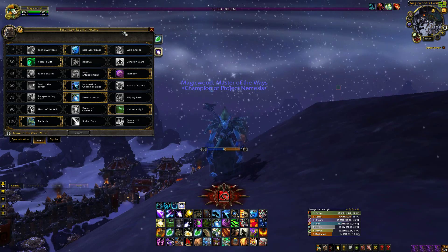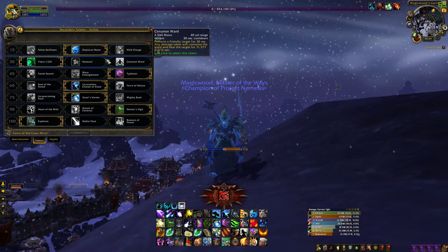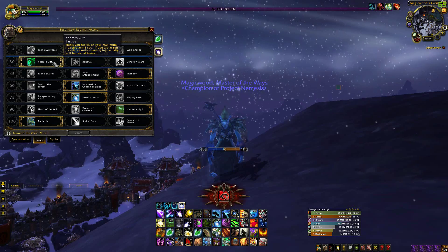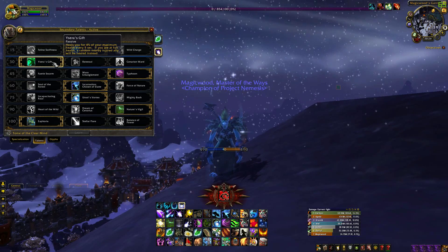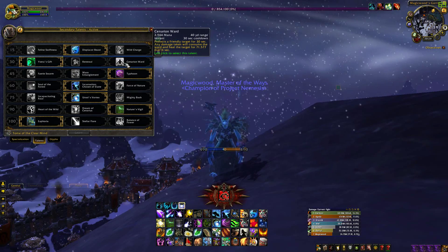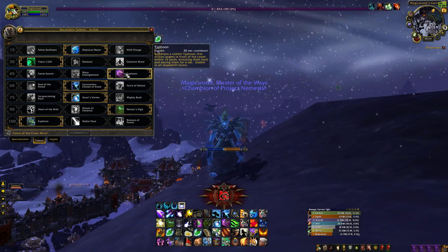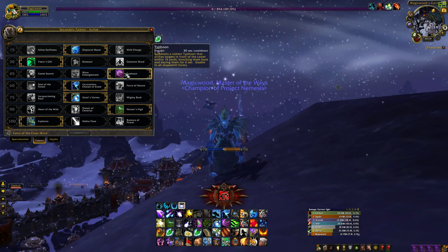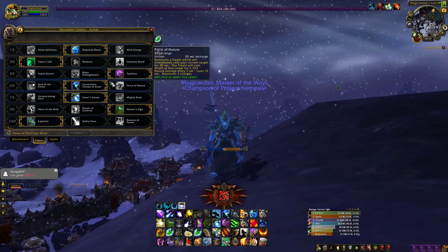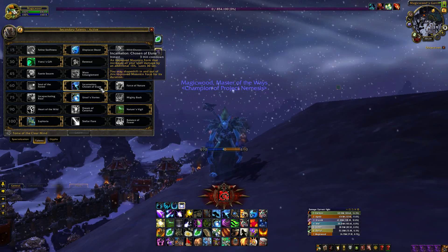Let's start off with talents and glyphs. For the level 15 talents I went with Displacer Beast. This is because it works like a Blink and it increases your movement speed by 50% for 4 seconds after use. For the level 30 talents I go with Ysera's Gift or Cenarion Ward. Ysera's Gift works great as a raid heal at times as well as a good self heal.